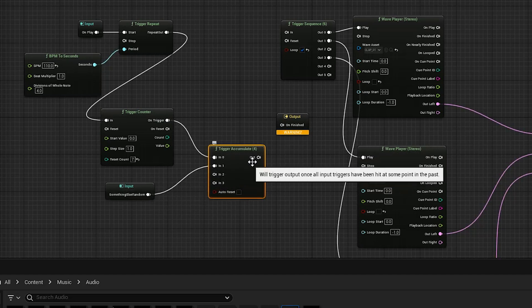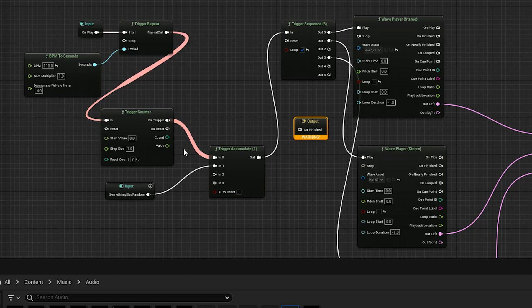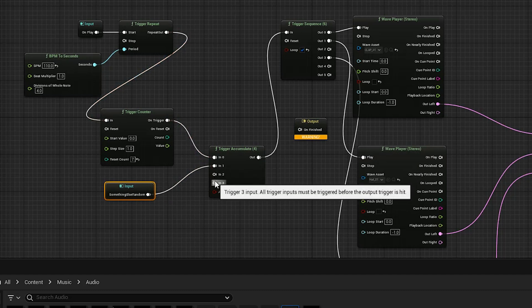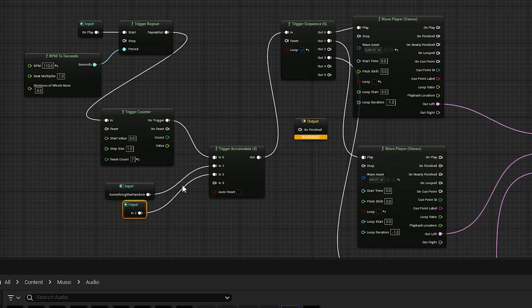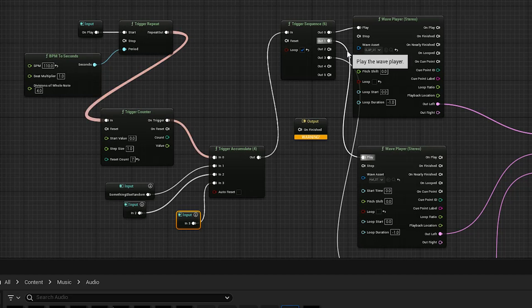Maybe you don't want to be totally random because you don't want the song to start on the bridge, but maybe you want the first part to play at least four times before it starts doing the melody. This is where Trigger Accumulate comes in handy — it tells you that these four things on the left all need to happen before it does this. I'll start the MetaSound, which triggers the first one, but still nothing happens.